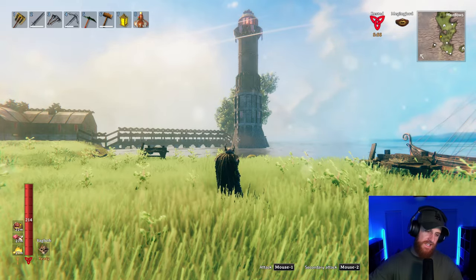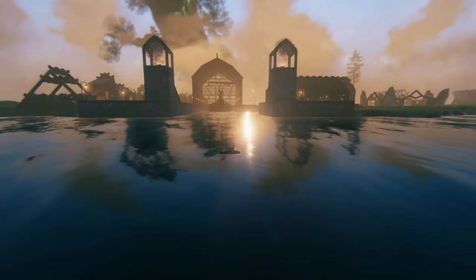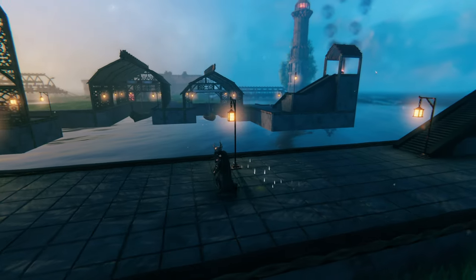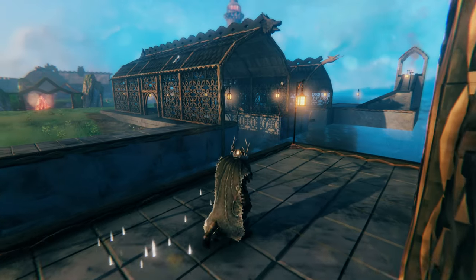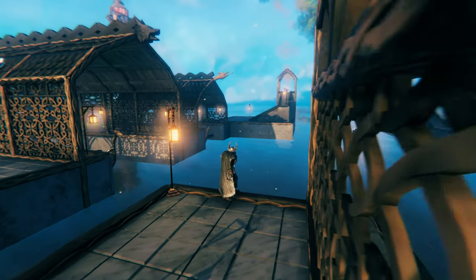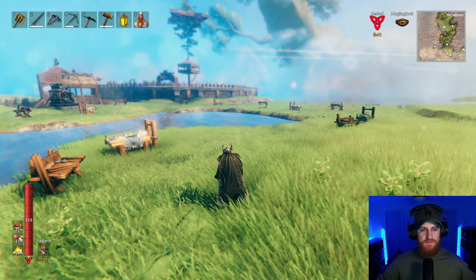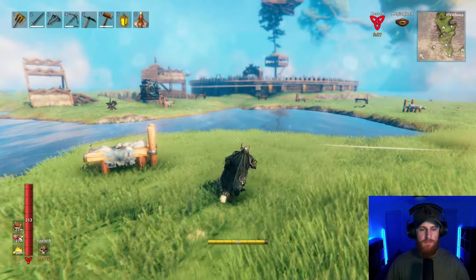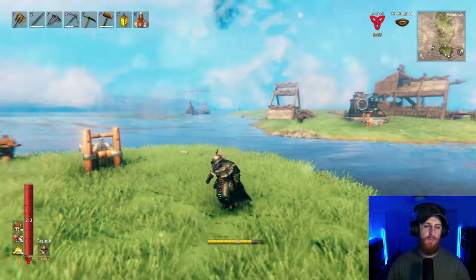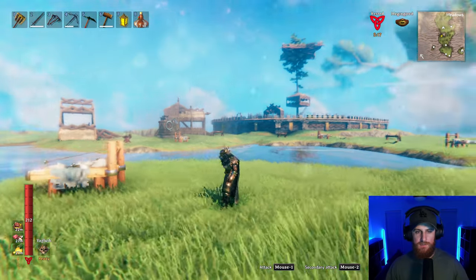Hey, my name is Brendan and today we are going to be building the biggest dock in Valheim. It's going to be a big one, because as you can see I have all my boats parked out here. The Drakkar does not fit in my little natural harbor, which is a bit of a problem. The other two do, but the Drakkar doesn't, so I'm going to be building a dock that will take all three boats — not doing the raft, because honestly, what's the point?